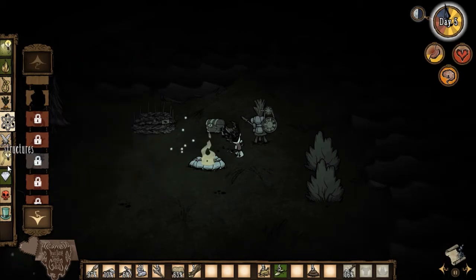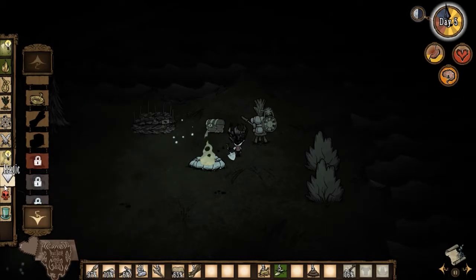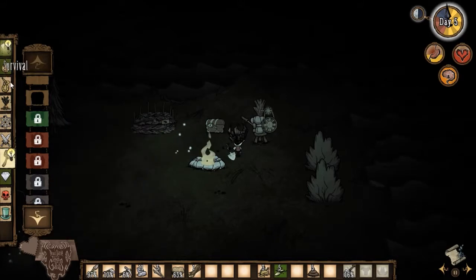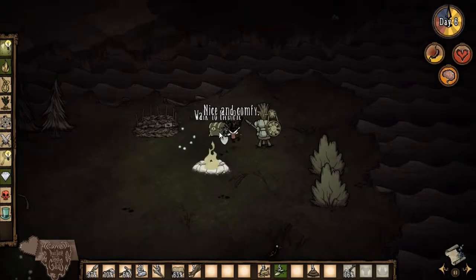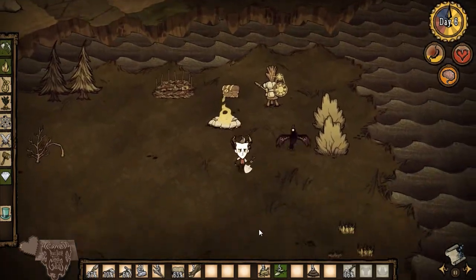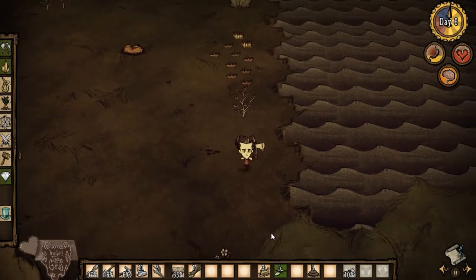I have no idea how to get those because they're not in refinement, not in magic... are they in structures? No they wouldn't be in structures. You think they could be in science? Oh, electrical doodad — you need two gold and one stone. We have one gold. Let's deal with this tree and food problem and then we'll worry about this later.